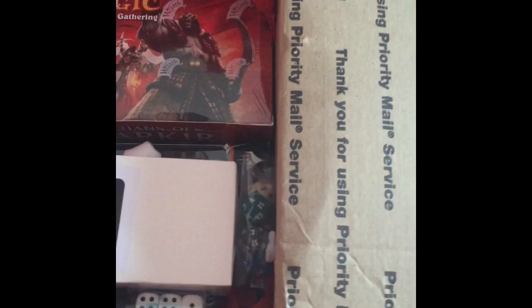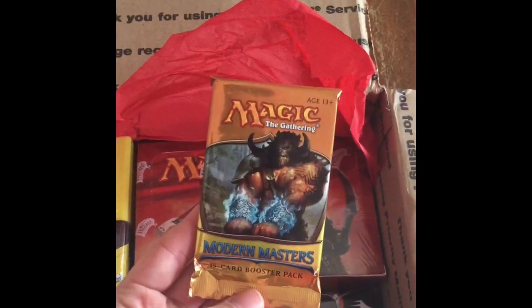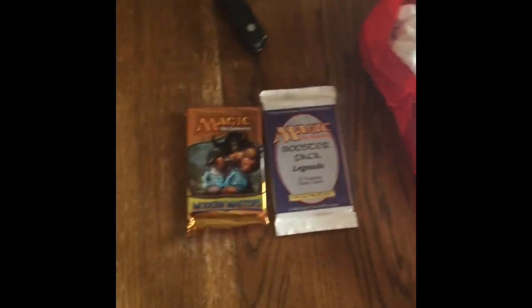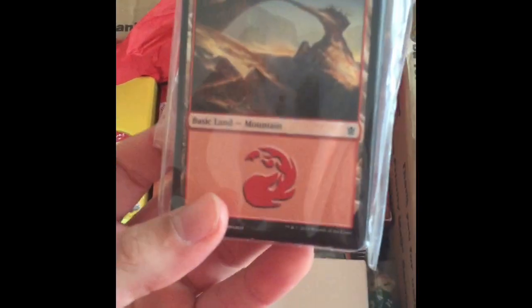Alright, let's see what else we've got in here. We've got the Modern Masters pack — this thing's always awesome, these are fun to open. Set that right there with the Legends pack. Still can't believe that, so great. We've also got a land pack, looks like it's a Cons land pack.